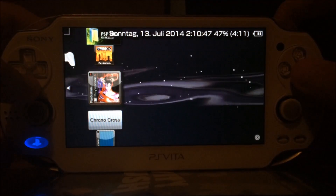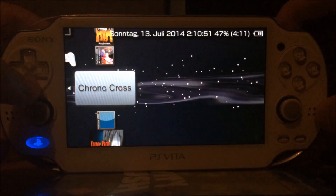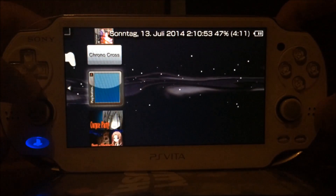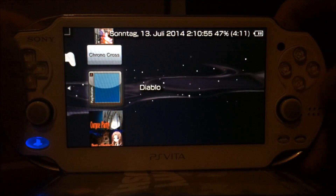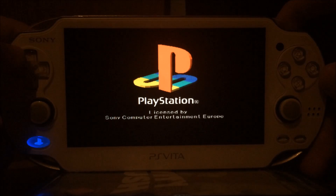The last two I want to show you are Tekken 3, which shows the Tekken 3 artwork, and Diablo 1, which has no icon. I'm not sure if Diablo is working — I tried it once on the Vita and it was working, but I'm not sure if I'm using the same settings as before. If this one's not working, just change the settings.